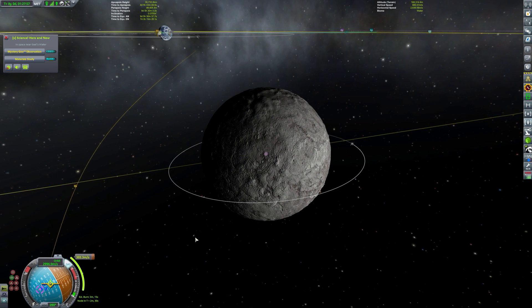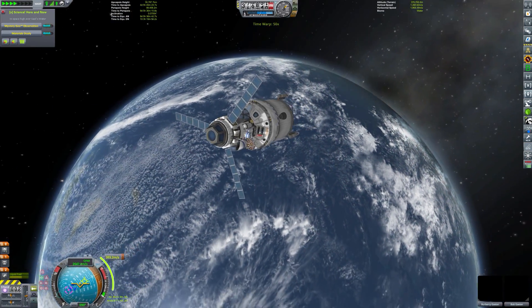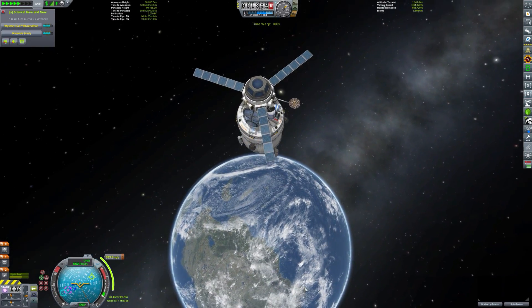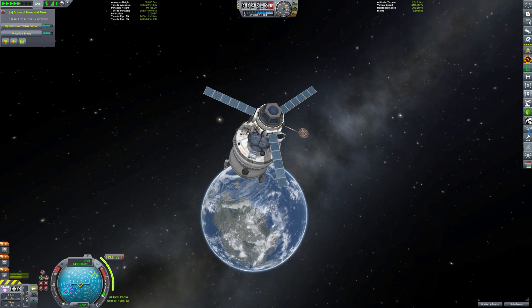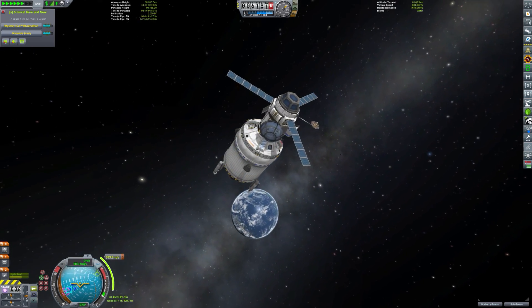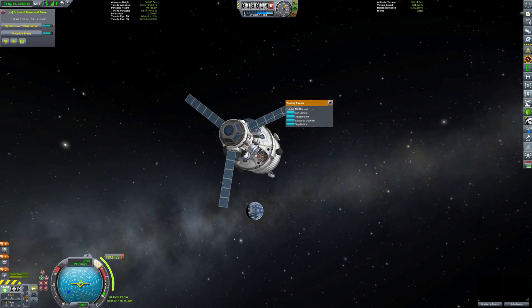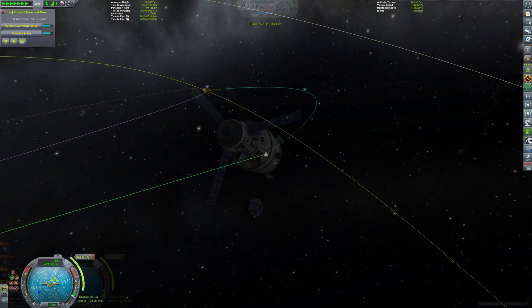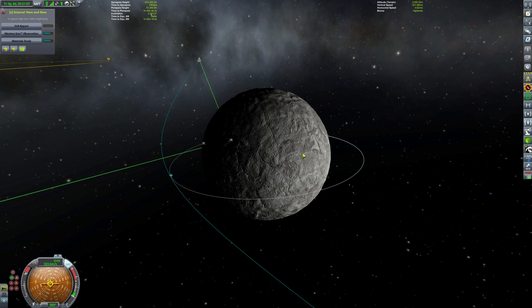One thing I haven't talked about today is life support. We need to make sure our Kerbals are happy on their journey. Our life support — you'll see we've got a couple of little pods on the side of the vessel and also on the top. Those pods ensure the Kerbals will remain happy. With those pods enabled, we have 20 days of hab time, which should be more than enough. We also have plenty of food attached to those pods to keep our Kerbals happy.